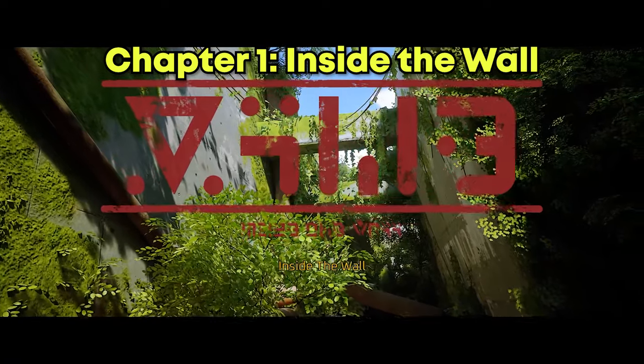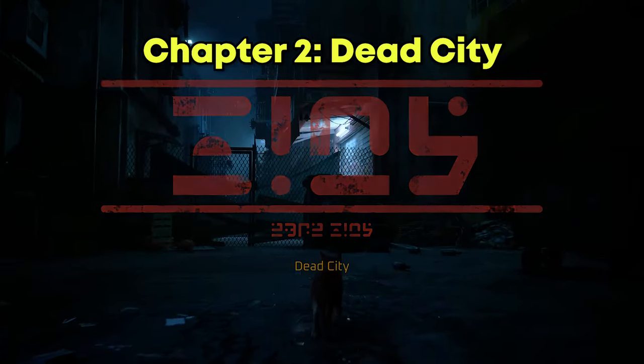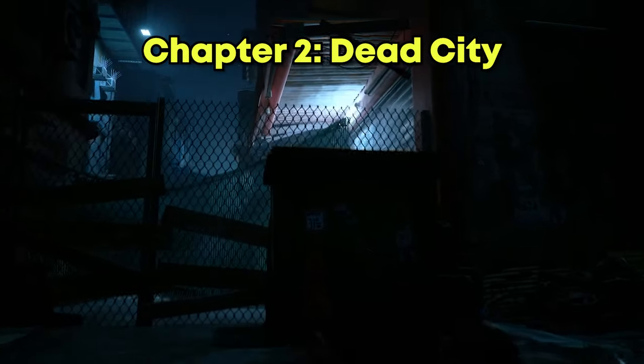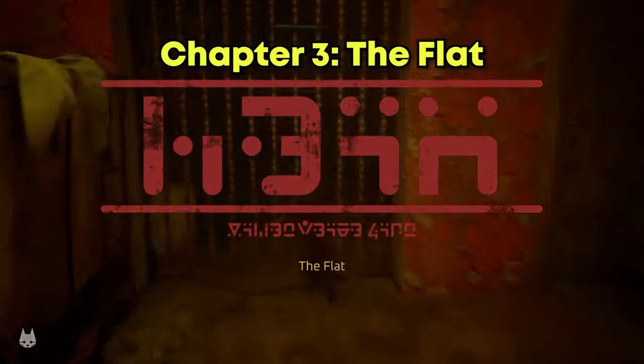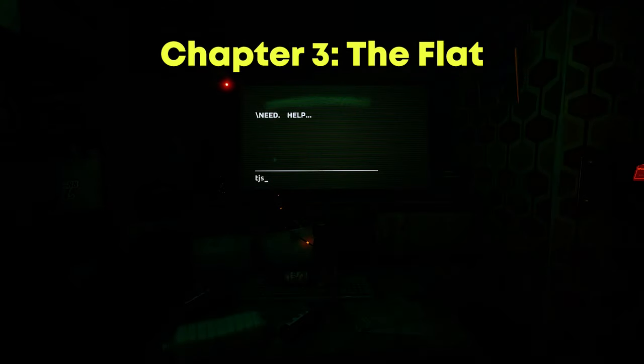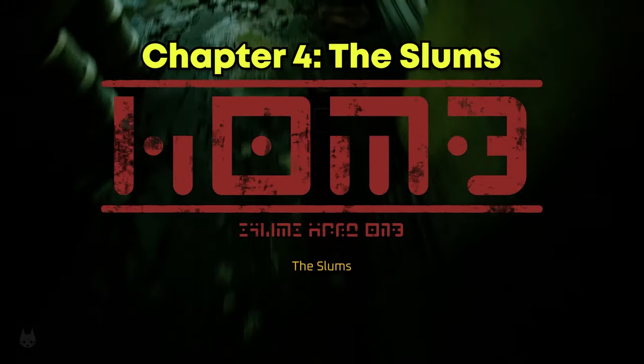The first chapter, 'Inside the Wall,' is a prologue — we're skipping it because it's very linear. The same applies to Chapter 2, 'Dead City.' Linear chapters just have you move from point A to point B with not much you can do wrong. Chapter 3, 'The Flat,' is the same — just solve the puzzle and you're out, so we're skipping it.